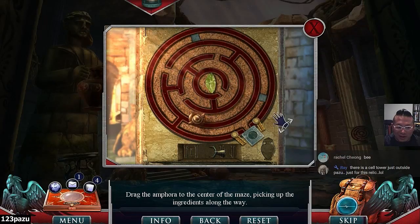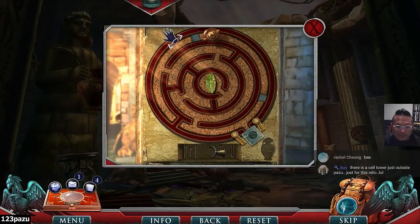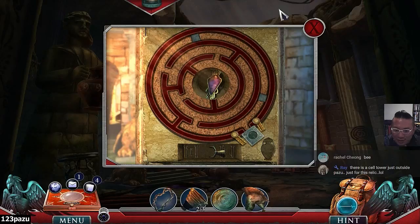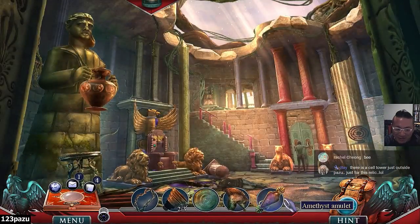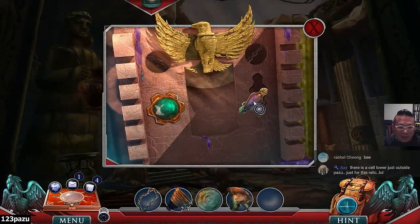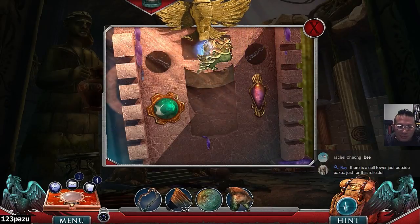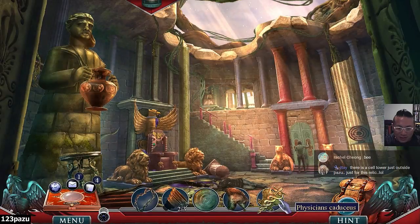Whoa — that end! Are you satisfied? We got through the maze! Amethyst amulet — that looks all too familiar. Physician's caduceus — physician's caduceus.